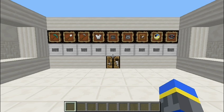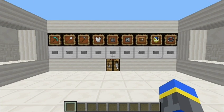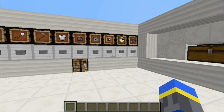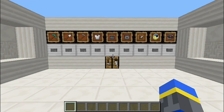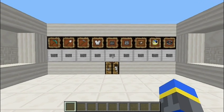Hey guys, this is Emerald Fire, and today I'm going to show you what I'm calling programmable storage. This is a completely automatic storage system that also allows you to recall certain recipes with the press of a button. You can expand the system infinitely to have as many buttons, storage slots, and recipes as you want, because everything is one-wide and tile-able.